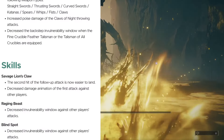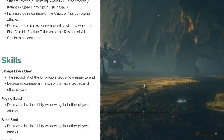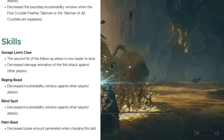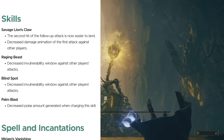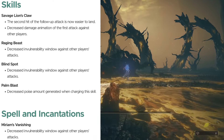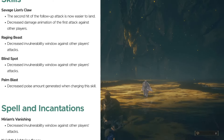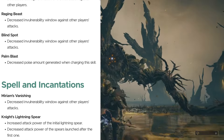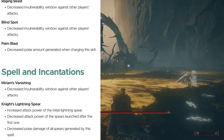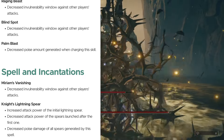Next on the list, we're talking about skills. Savage Lion's Claw: the second hit on the follow-up attack is now easier to land, but decreased damage animation of the first attack against other players — so a slight nerf against players and a slight buff to landing that second hit. Honestly, I feel like the regular Lion's Claw was just more consistent and safer. Raging Blast and Blind Spot: decreased invulnerability window against other players, so you have to time your dodges a little better. And finally, Palm Blast: decreased poise amount generated when charging the skill — it's not going to break poise as much as before. I think that's a valid nerf.